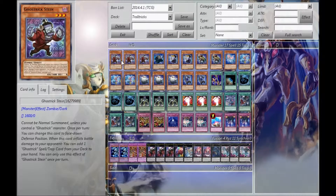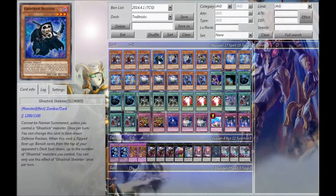So, three Stein. I've been debating if I want to cut down on Stein or not — I haven't decided. The one Skeleton — I know Skeleton isn't that good, but he is an alternative win condition for this deck.